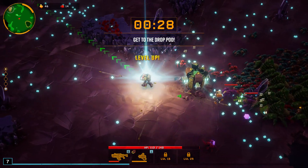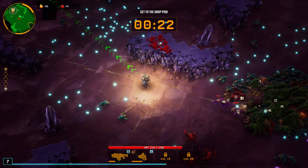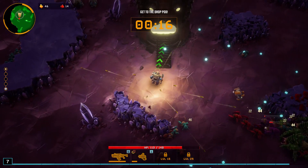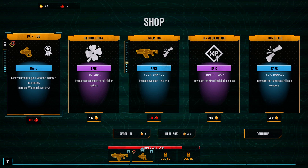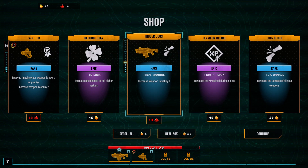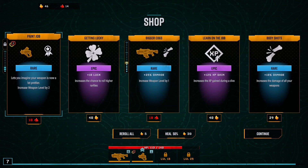More damage from that guy — just the upgrade I was looking for. Oh I see, that was the supply thing — a weird item upgrade, as opposed to a regular upgrade. Don't leave the robot behind — I don't know what he does but I probably need him. Learn on the Job: increases the XP gained during a dive — I assume that means one of these dips into the caves. Sure, let's upgrade the Zhukov by two levels, and imagine the weapon is now a lot prettier.